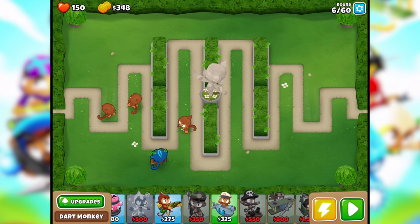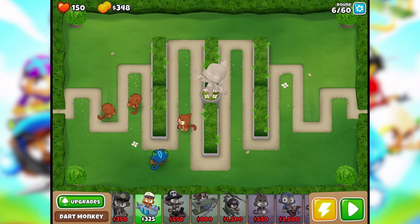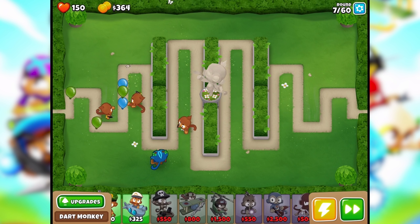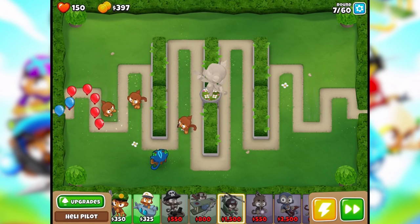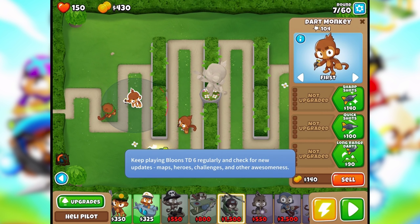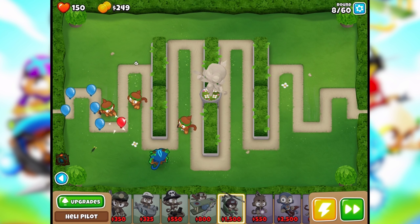There's no water here so we have to be really careful with what we do. It doesn't matter if we lose some lives - I'd rather not lose any but it doesn't really matter in the long run. We're going the superhero route so we're gonna need some money. When the time comes I'll put down a banana farm and also the helicopters - they're called heli pilots officially. They're so great. I'll ramp up the attack speed on these guys just in case.